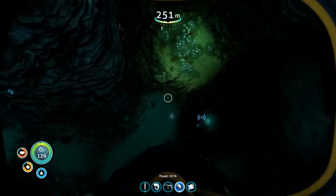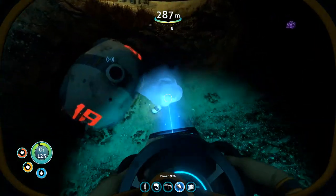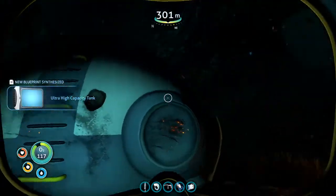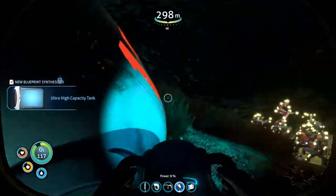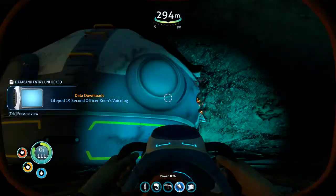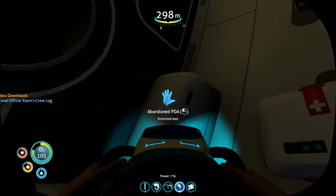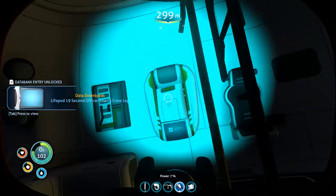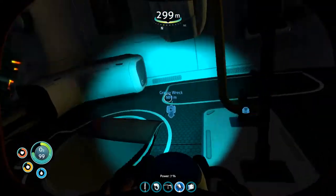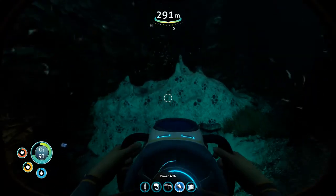We're heading all the way down to the life pod — that's way down here. We've got an ultra high capacity tank. Oh, a PDA! Grab that guy. Life pod — Keenan. We'll check that out in a bit. Signal location uploaded to PDA. Is there anything else in here besides PDAs? Looks like that's it. So we got that guy taken care of. Is there anything else down here while I'm here?